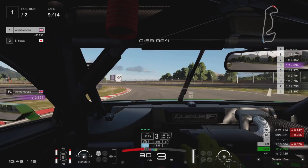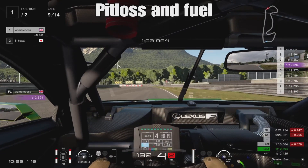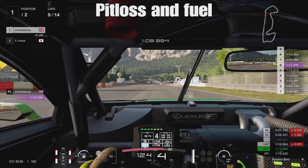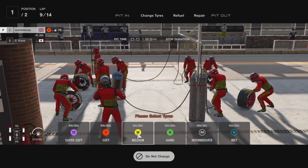Just before getting to the pits we had a strange accident coming up the uphill left-hander. It seems you're unsighted on the left-hand side in cockpit view and it's almost like you forget to turn. I did find that corner quite tricky throughout the test run, so something to bear in mind. But into the pits we go.